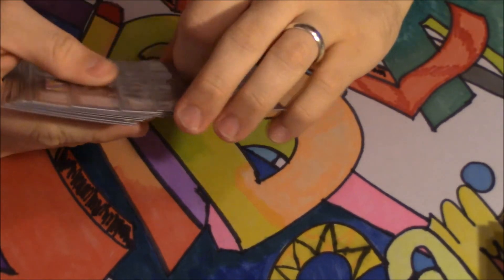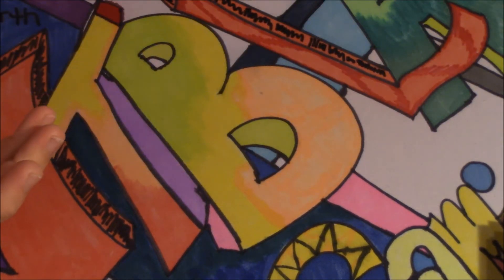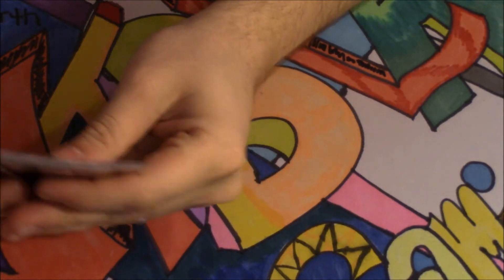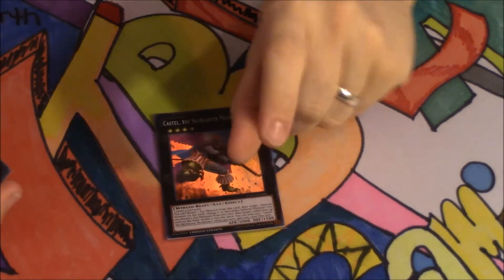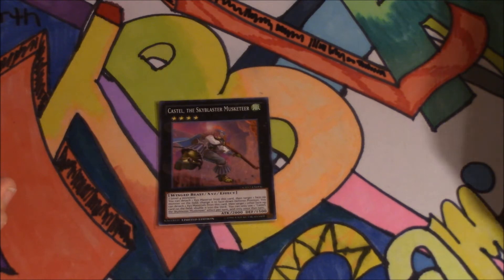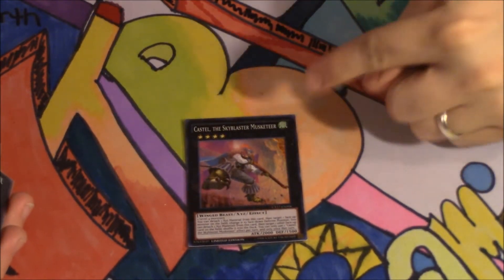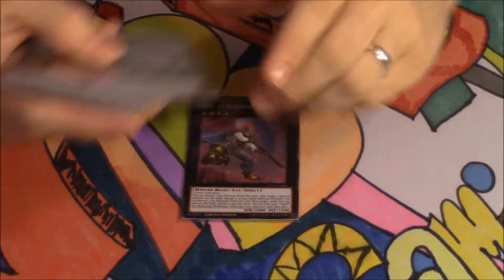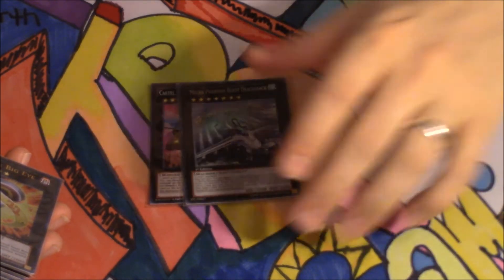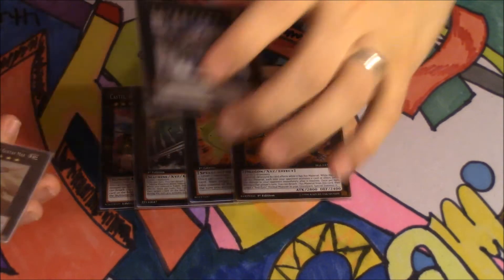Moving on to the extra deck — I have my Mecha Phantom Beast tokens, my Hippo tokens, and my Scapegoat tokens. I'm going to start with XYZ first because they're really self-explanatory. We have one Castel the Sky Musketeer — every once in a while I'll find something I can't get rid of, and I can make Castel and get rid of it. He's the only Rank 4 I play, and he's also Wind which is important. I'm playing one Mecha Phantom Beast Dracossack, one Number 11 Big Eye, and one Red-Eyes Flared Metal Dragon. This deck Synchro Summons a lot more than it does XYZ.